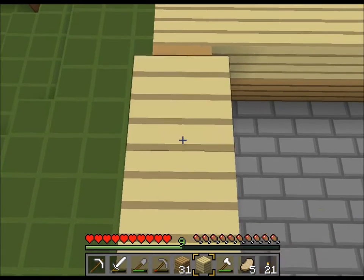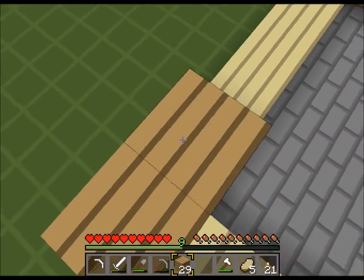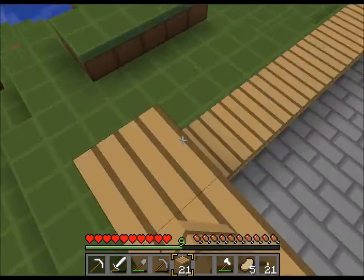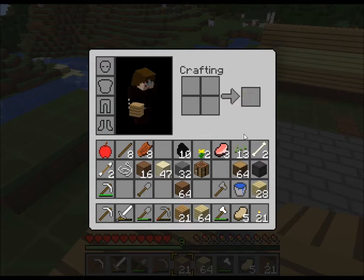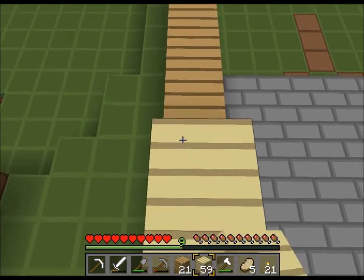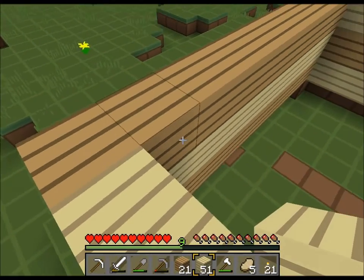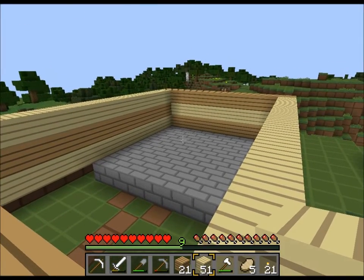So we're poor people with Lincoln Logs and we can't find the matching ones because we lost them, so we have to make them out of different colored ones. I just hope I have enough wood to complete this. How tall do we want it, like how many floors? Four? Just make it one story right now, so just make it four high.